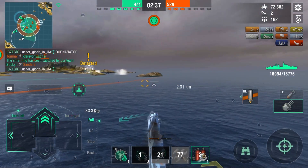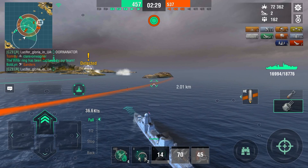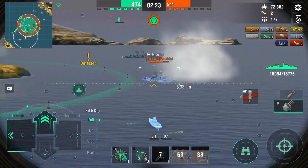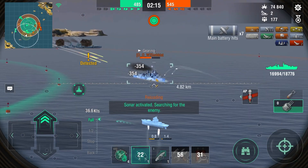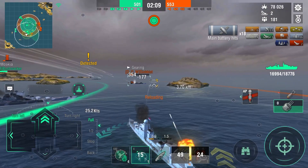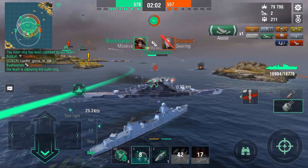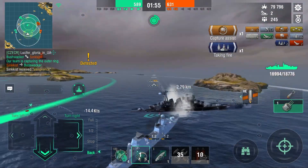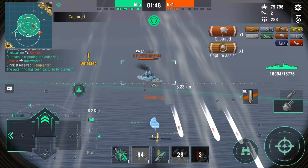Now we're moving back into the cap and we pretty much have map control. The gimmick of the Groningen compared to the Friesland is the airstrikes. You only get one strike per cooldown — not two or three — just one. There are eight bombers in play, so you get a big package and it's quite easy to hit, if you're aiming for battleships, which you should be. Having the airstrikes is just to make this ship different from the Friesland. The playstyle is somewhat the same, but you're a lot more inhibited by not having smoke, and that's what makes this ship so much harder than the Friesland.